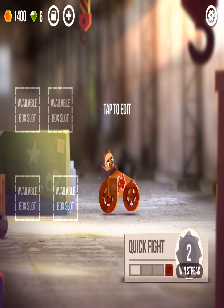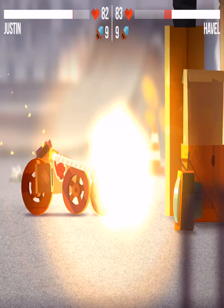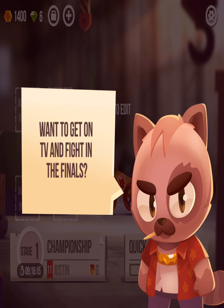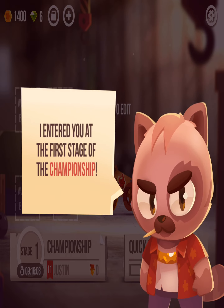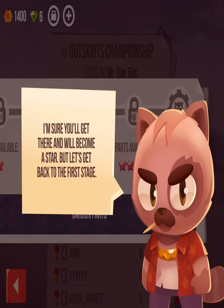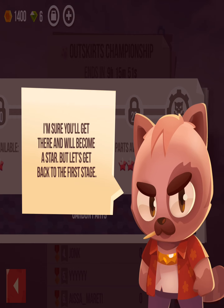We got a win streak going on right now, so let's go into another fight and see if we can win. We barely won that one. We are one win away from getting another reward. Uncle Tony says: 'Want to get on TV and fight in the finals? I entered you at the first stage of the championship.' So let's go into the championship — I have to beat 23 stages and then you go into the championship. I'm sure you'll get there and become a star. Let's get back to this first stage.